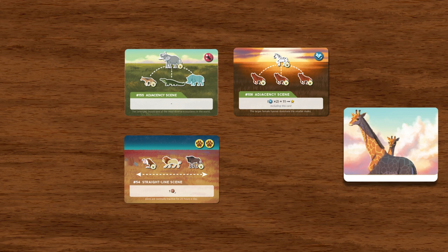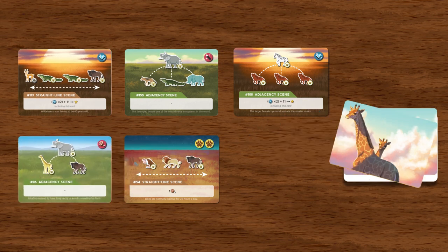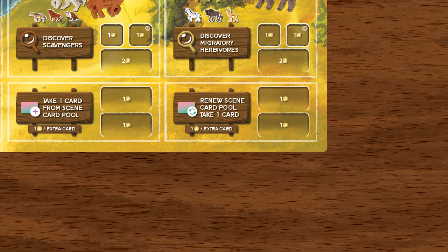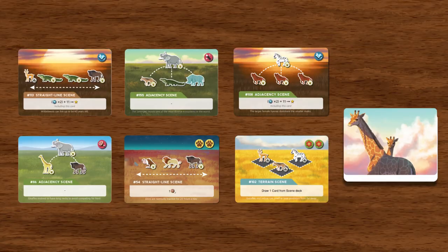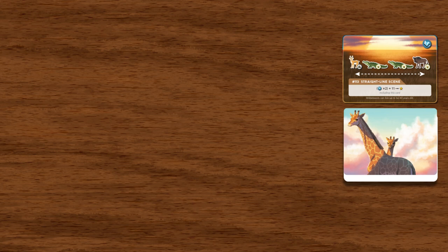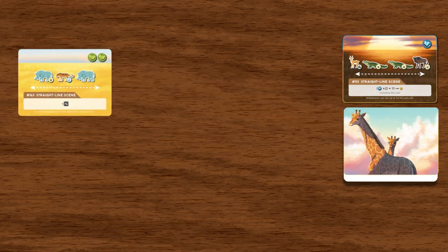After you finish taking a card or cards from the pool, refill the pool from the scene deck. Newly revealed cards are not available for purchase on this turn. The last action available is redrafting the scene card pool and taking one card. By implementing this action, you can discard all six cards currently in the scene card pool and draw six fresh cards from the scene deck.